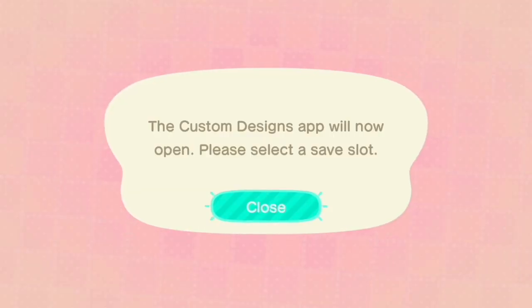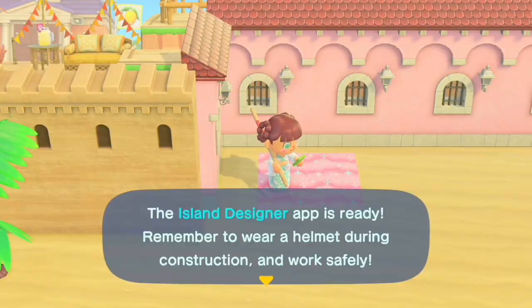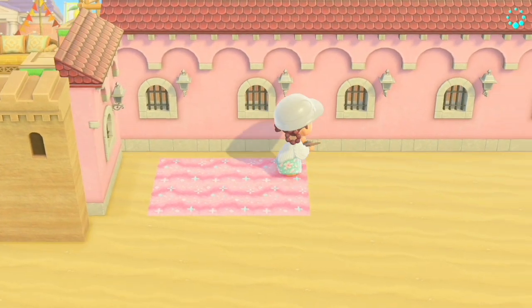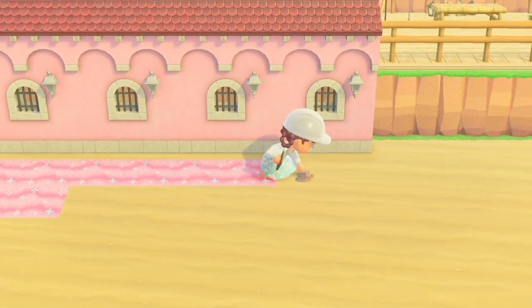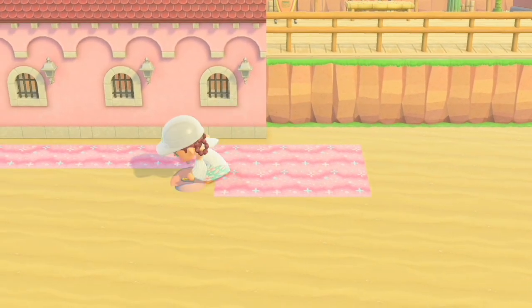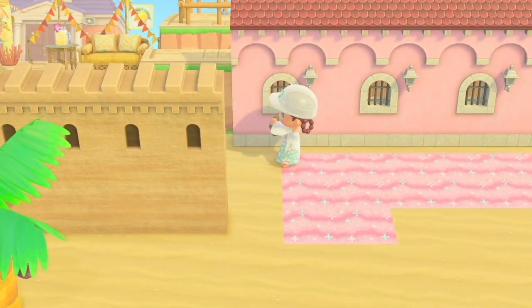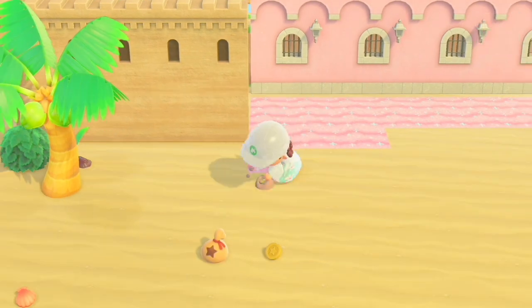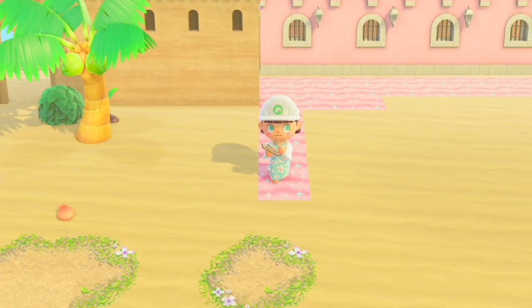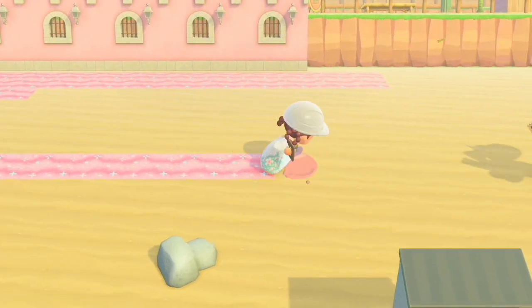I'm going to be using this pink sand path as the flooring of the inside of the sand castle. I'll have the code on screen and in the description. I'm placing this down to see how big I want to make it. I didn't make this sand castle as big as the first one I did on the island, just because I wanted to save some space.